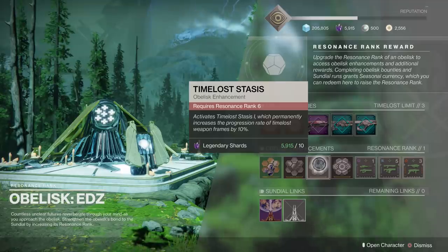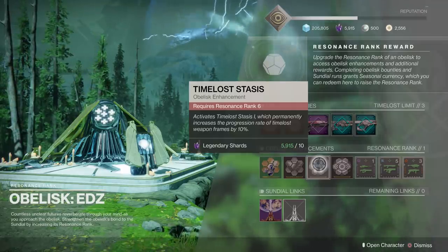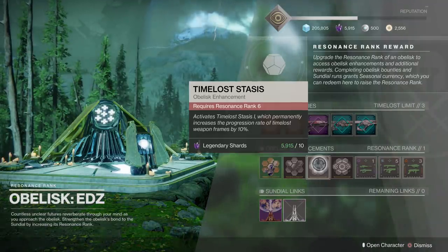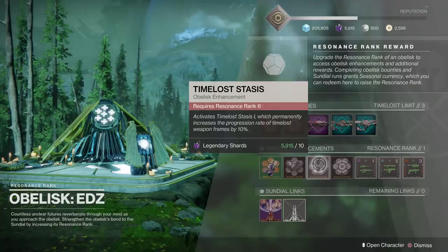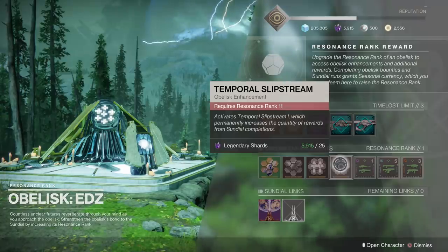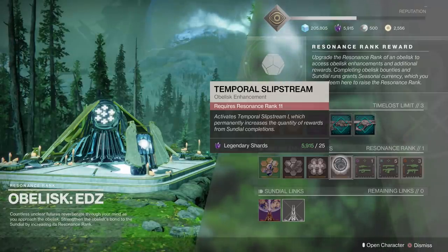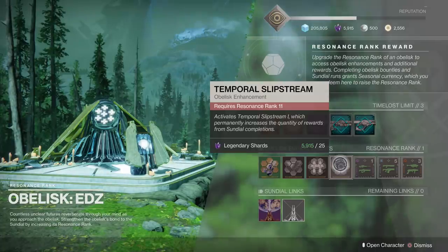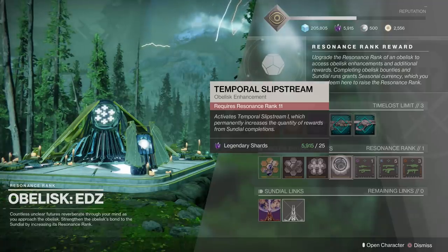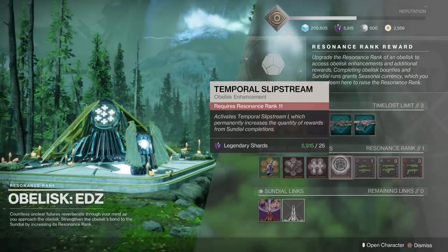As far as other enhancements go, you can get Time Loss Stasis. This is going to increase your progression rate on frames by 10%. There are other ones at other obelisks as well, and those will stack. That's a great perk to get, but it does require resonance rank six. Slipstream is rank 11 — so this is going to take a while — but you're going to increase the quantity of rewards from the Sundial. If you have this and some other perks, you'll be getting a lot more rewards when you're done with Sundials.